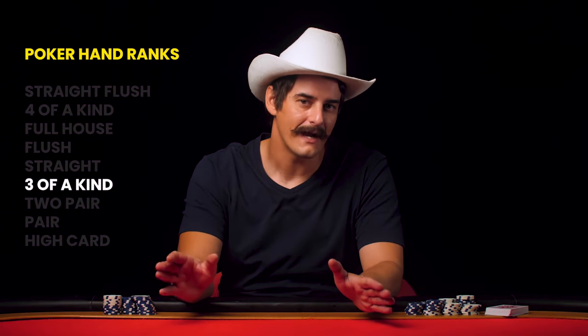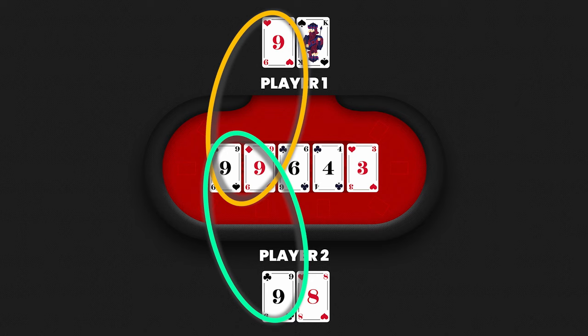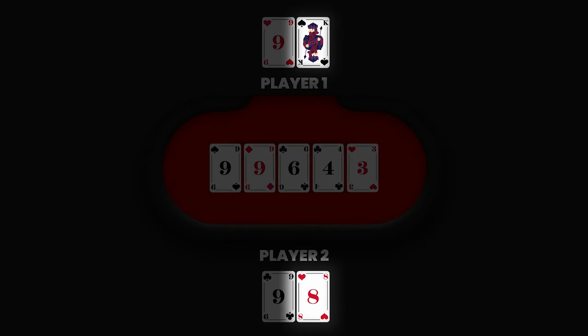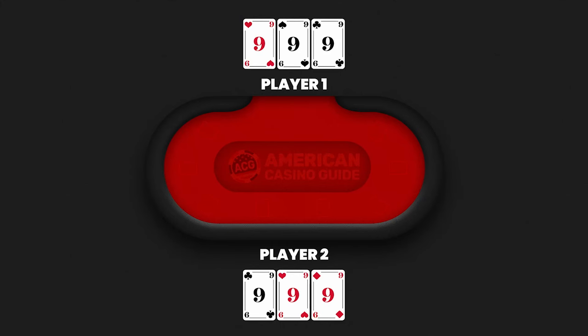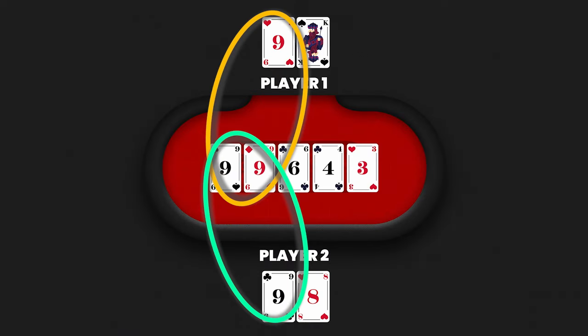When it comes to three-of-a-kind ties, you compare the highest-ranked unpaired card in each player's hand, just like a high card or pair scenario. To clarify: players can't have the same three of a kind in a standard deck because that would require six cards of each rank. However, in poker variations where players share community cards, like Texas Hold'em, or with wild cards, it could happen — unlikely, but not totally impossible.